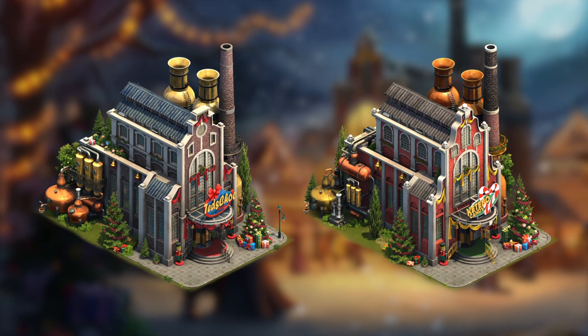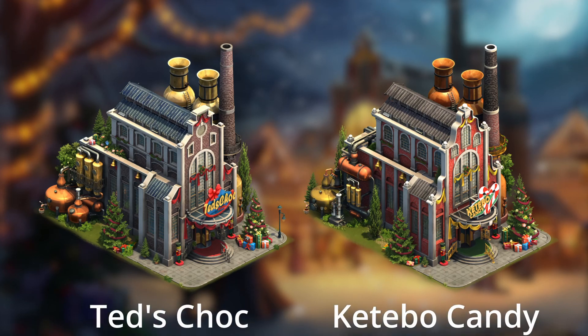At level 11, you'll be able to choose between one of two options: Ted's Chalk and Katibo Candy, as per the names on the front of the factories. They both produce the same rewards, but in different amounts.